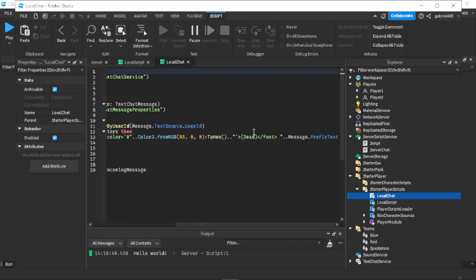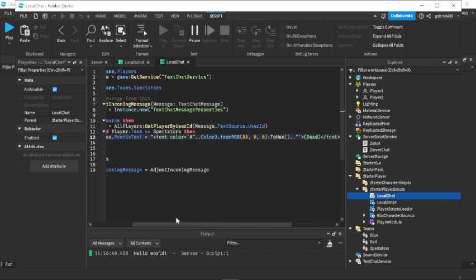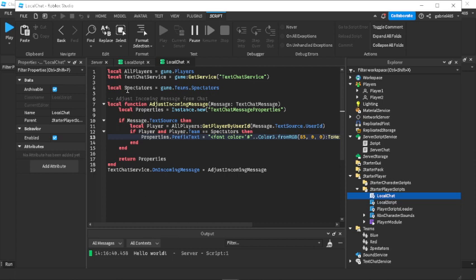We have the tag called 'dead' and we can color it anything we want using Color3.fromRGB, which gives us a maroon color. The tag text is 'dead' and we can use brackets instead of parentheses if preferred — I chose parentheses. That's how you add a tag for all spectators who are chatting.